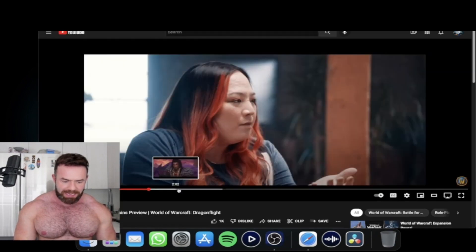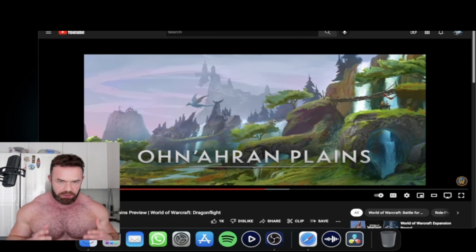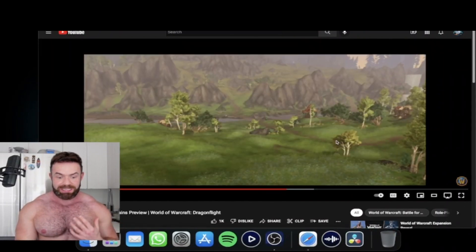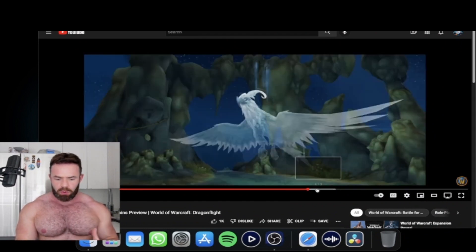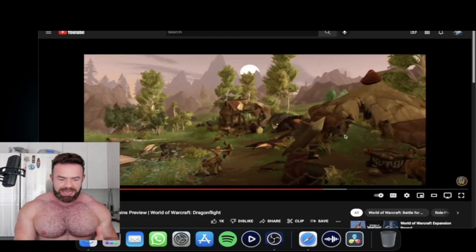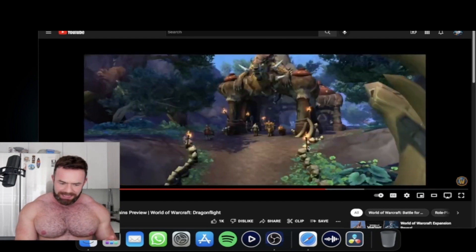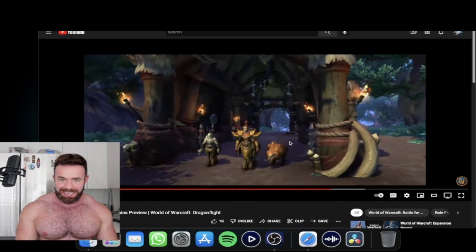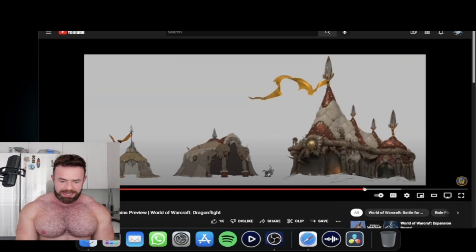The next zone is going to be the Ohn'ahran Plains — big, wide-open planes. From the developer interview, they are looking at increasing the draw distance, so we're going to be able to see further on our computers, making it a huge sight to behold all this beauty. The main feature of these lands are going to be the Centaurs, which were brought here many, many ages ago. That's the first two zones, and it's going to primarily feature the Green Dragonflight.